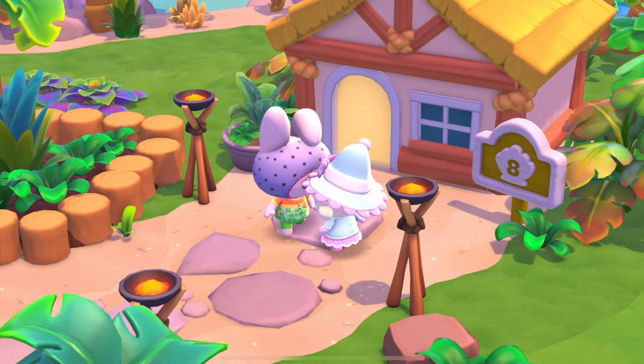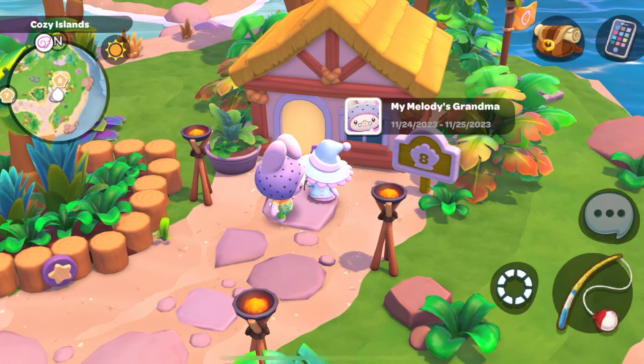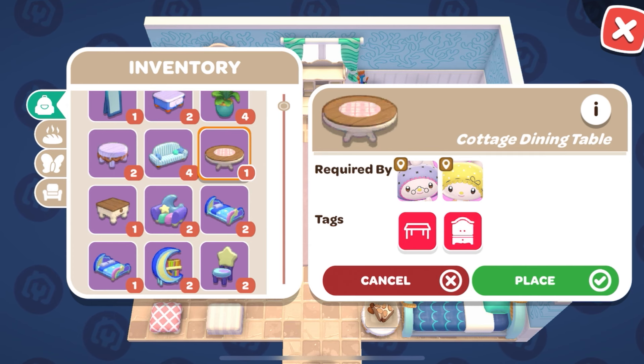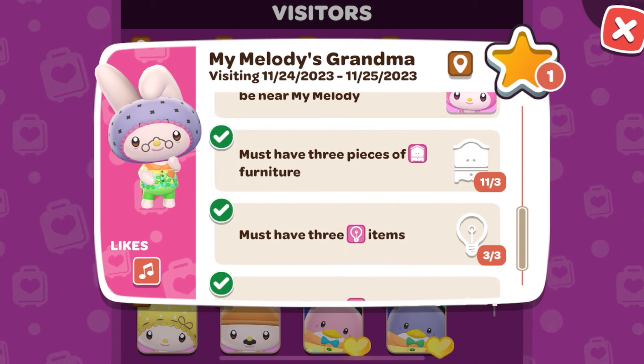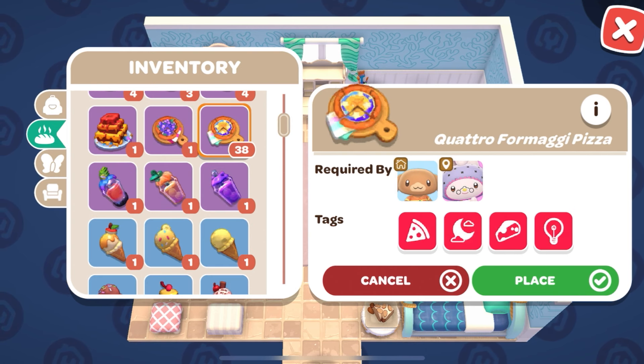To get My Melody's grandma on your island, you need to place a cabin on the seaside resort with three pieces of cottage furniture that you get with My Sweet Piano levels, and three items with the creative tag. At the moment, we only have the art supply and the quattro formaggi pizza.